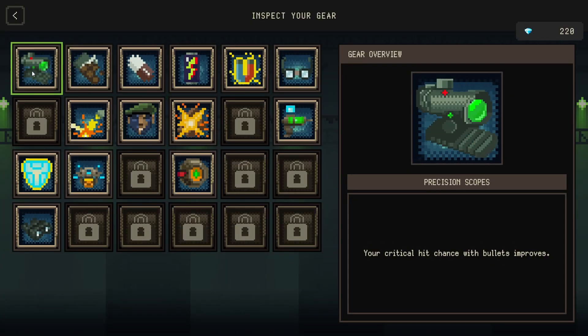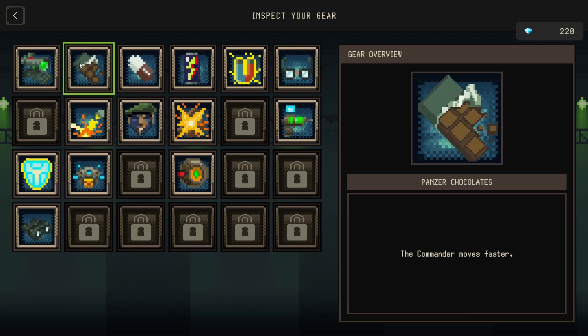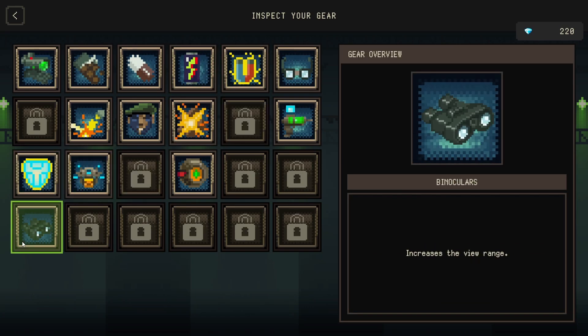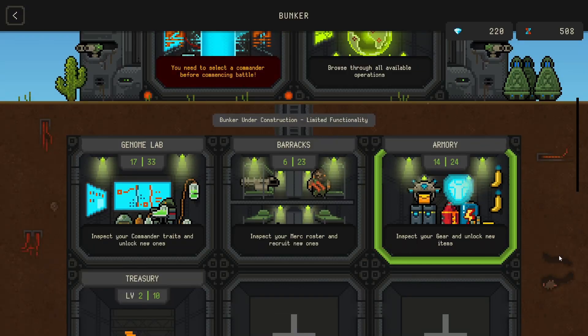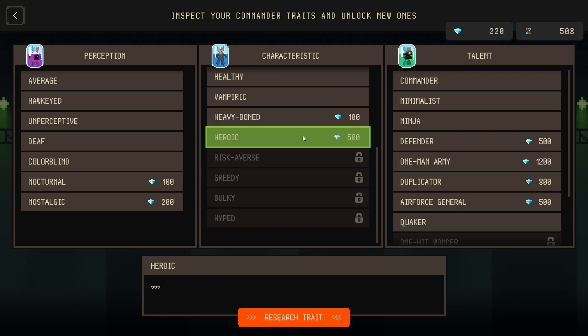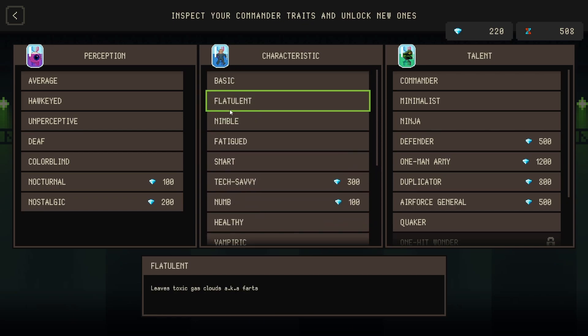I got my first win with a commander who had like 200 more pickup range and it just went crazy. With that win, I actually unlocked most of the available meta progression in the demo. In the armory we have the basic stuff you can upgrade - crit chance, movement speed, HP, attack speed, magnet - all that good stuff. The barracks is where you can recruit.